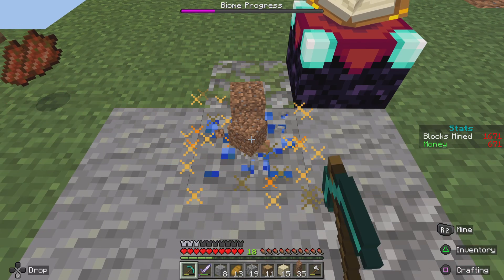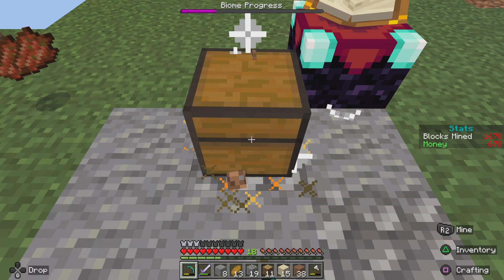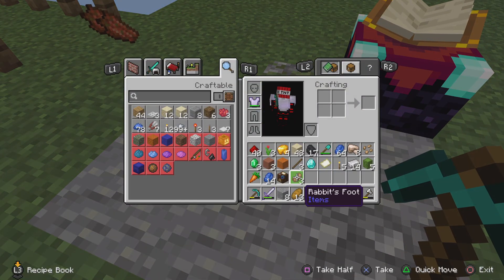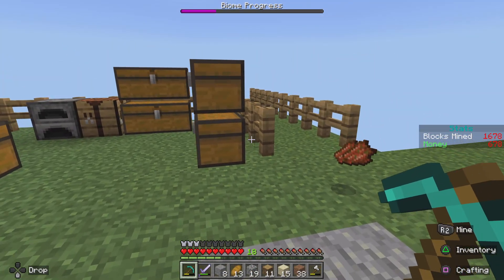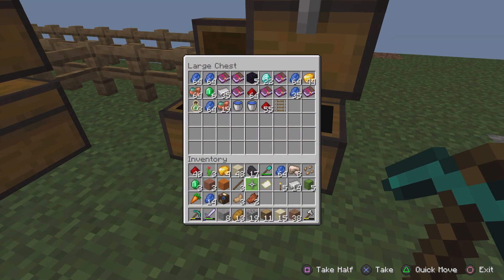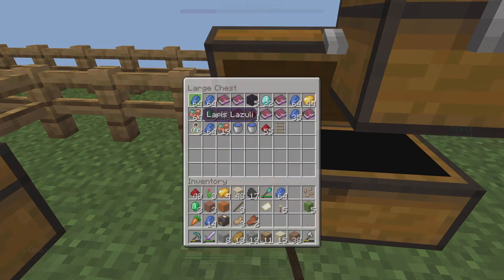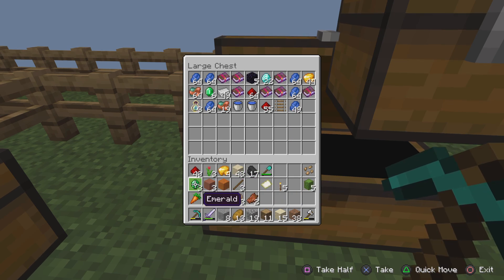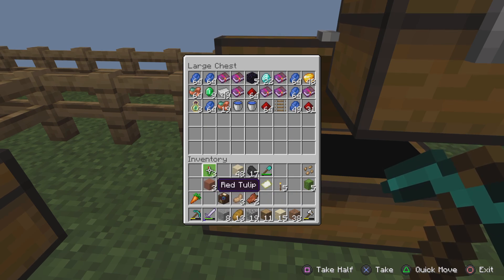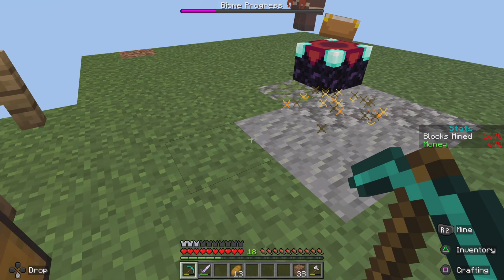Another bunny just hopped off — another one. We have three rabbit feet. Let's put this stuff away. We have another diamond — only got one diamond. Let's smelt more iron, put all the lapis away, emeralds away, gold away, redstone away. I really don't need all this random stuff in my inventory. Put the coal away, sand away. We have 38 pieces of dirt.